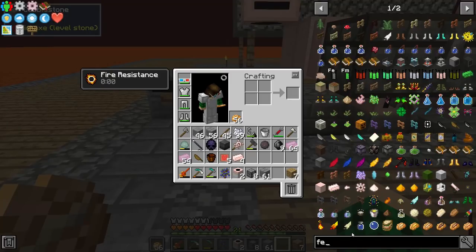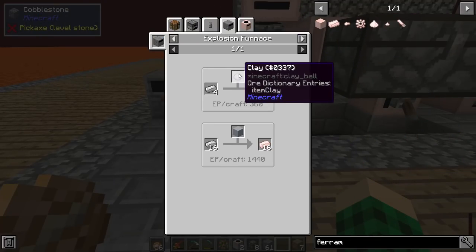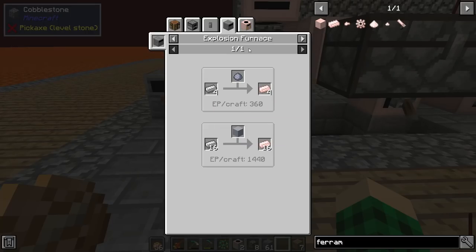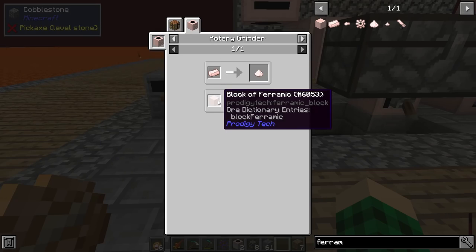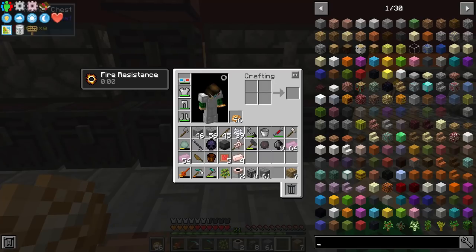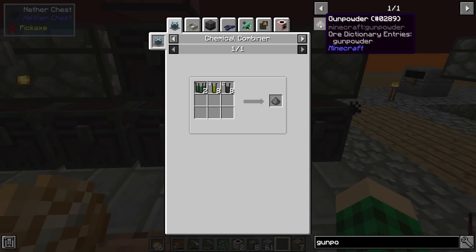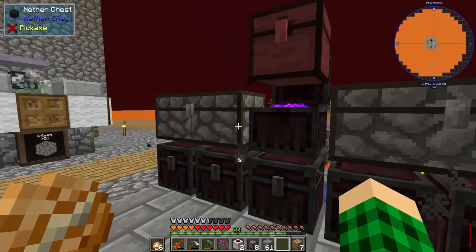We need more feramic. Feramic, if I recall correctly, is made in an explosion furnace with clay, iron, and gunpowder. There's also feramic dust — yeah we need gunpowder. I need to remember how that was made. It's red flint crushed — that's fine, we have a bunch of red flint.